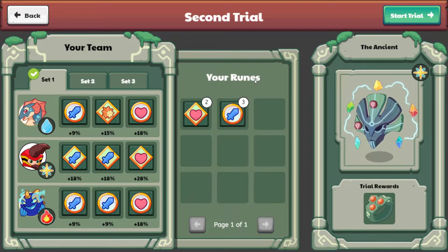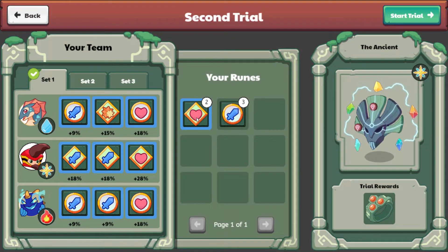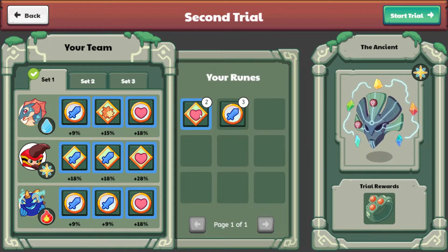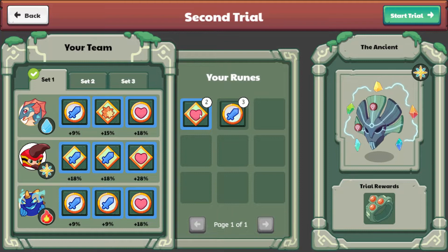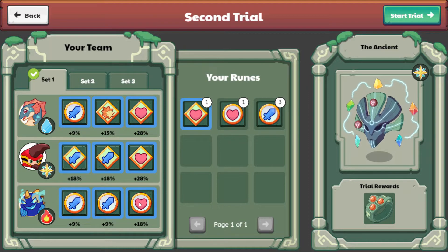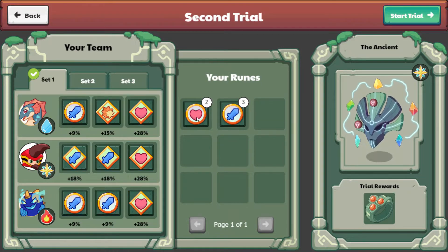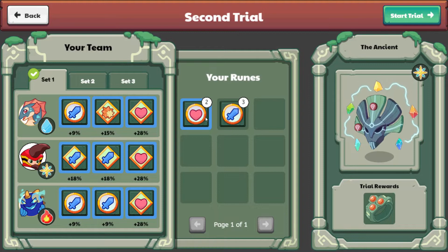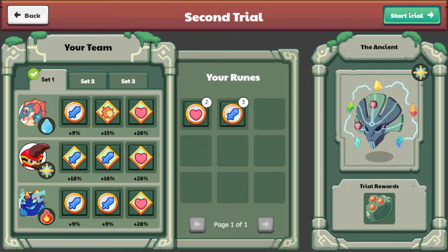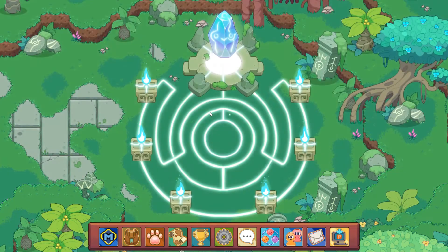Okay, let's see how powerful she is now. So let's set up our runes here. This is a 28% rune, and this is a 28% rune as well. Let's set that right over here, and then we'll leave some attack power over here. Okay, let's go ahead and start the trial. I think that's how I want it — we'll see, though.